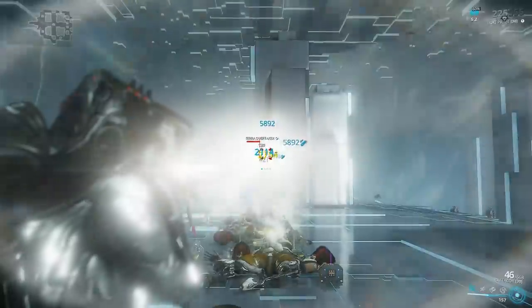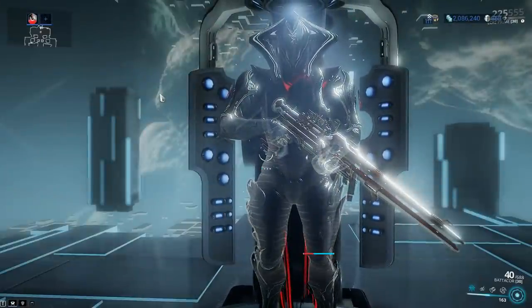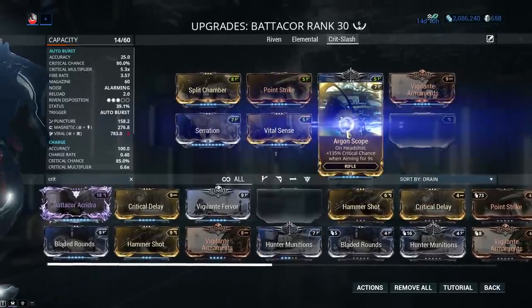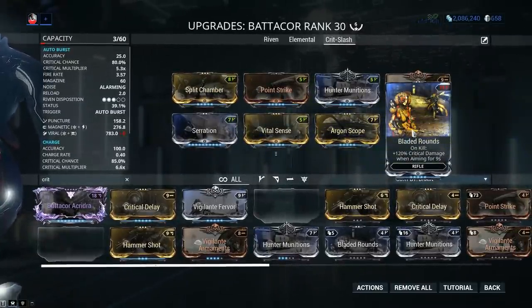A build such as this is unfortunately a whole lot more efficient, and this is what I'm gonna be recommending to you guys. But this is not the only option — we can go for more critical chance and critical damage because all of us love crits. We're gonna renounce Viral altogether and go for Argon Scope, currently about 150 plat on the Trade Chat on PC. This will mean that your critical chance is gonna be going way over 100%, so each and every shot that lands on a target is gonna be a crit, therefore each and every shot has that chance to proc Hunter Munitions. As for crit damage, we're gonna be getting it from Bladed Rounds — an on-kill effect that provides 120% critical damage, the same amount as Vital Sense.